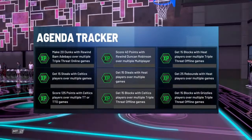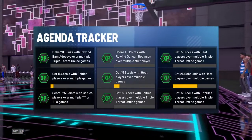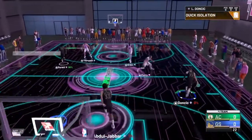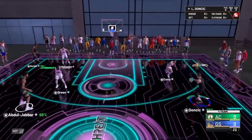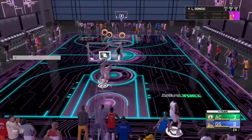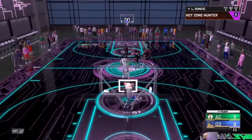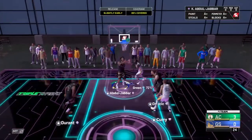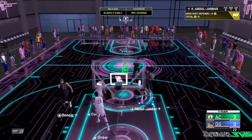What is up guys, welcome back to another video, Everly Gaming. Today we're on 2K explaining how to do this challenge for James Wiseman on current gen. What you need to do, as you're seeing right now, is set your players to deny. If you set your players to deny, they will play tight defense.